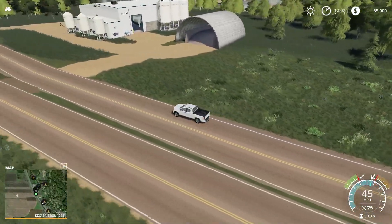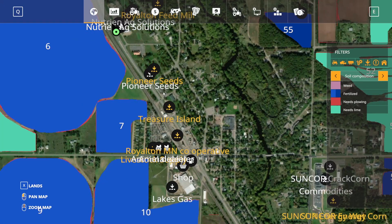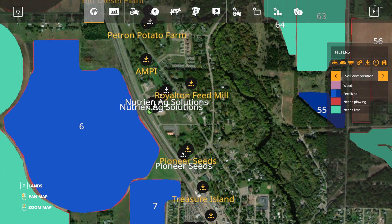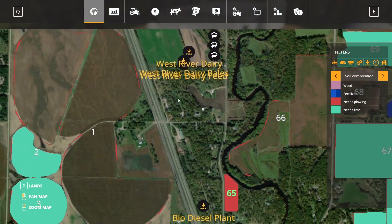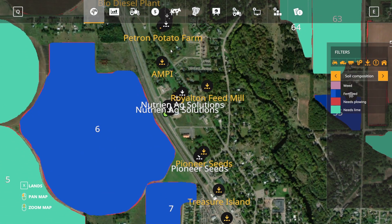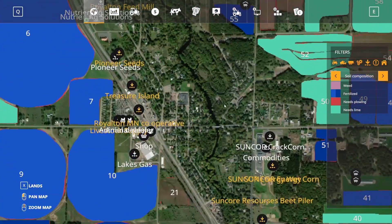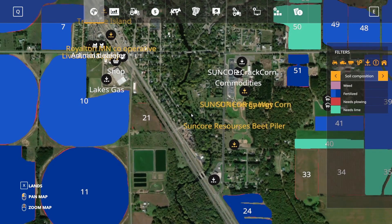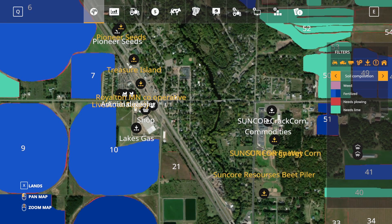Here it looks like we've got a lot of buy points packed in. We have Egg Solutions, the Nutrient Egg Solutions — it looks like a few different points in there for purchasing. I don't see any sell points there. We'll probably head up to the dairy and then come back to take a look. I'm excited to see how the whole town is laid out. There's a lot of cool stuff on this map.